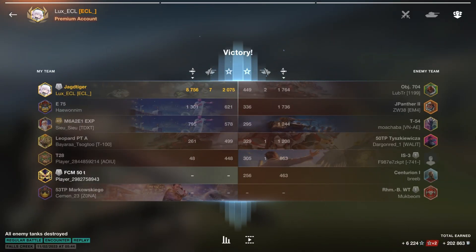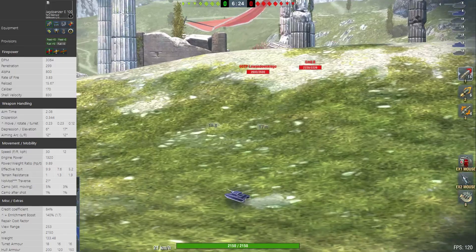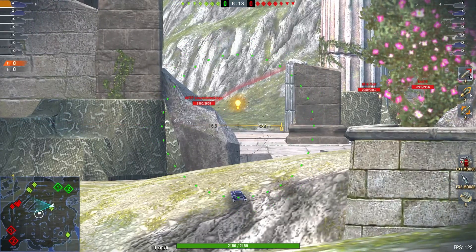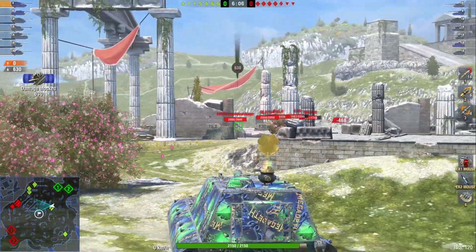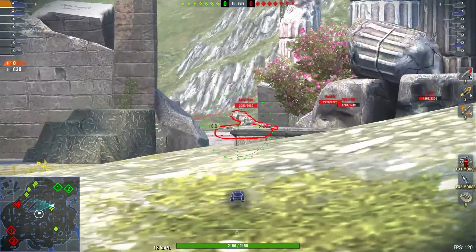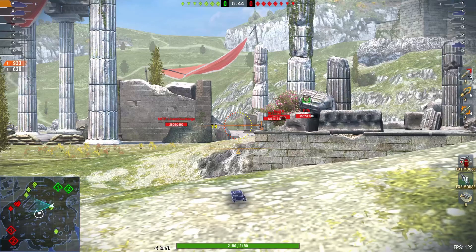Now we go on to the tier 10 — the big boy, the Jagdpanzer E100. A vehicle with only 3000 DPM compared to the Jagdtiger, but it has 800 alpha damage and also has the option to use tungsten shells, which makes sense on a vehicle like this. Just like the Jagdtiger, it suffers from absolutely poor mobility. The armor: great on the superstructure but can still be penned with premium ammo, and the hull is pretty much an E100 hull — shoot at the lower plate, don't shoot at the upper plate. The sides of a tank are weak, and there's not a single tank in the game whose sides you can't pen with even the lowest penetration gun of its tier, unless you go down to tier 3.